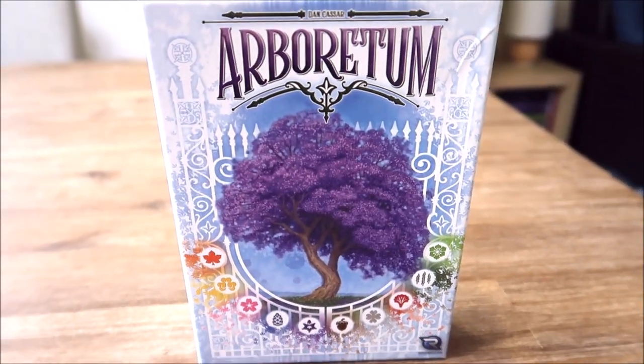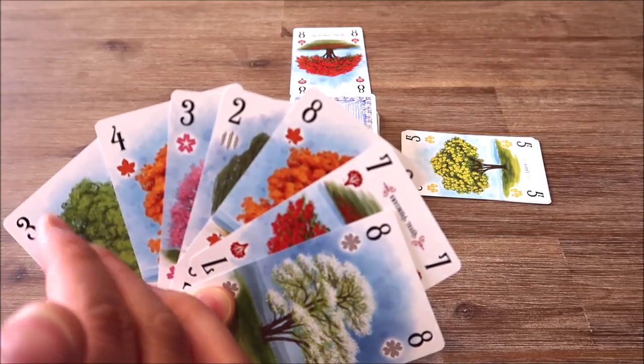Arboretum is a strategy card game where players are creating an arboretum represented by an array of tree cards played from their hand. With ten different species of trees each numbered from one to eight, players are attempting to score points by connecting different parts of trees in their tableau. The player who is the most efficient at putting up their Christmas tree and scoring the most points will win the game.